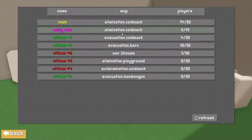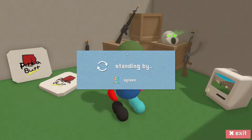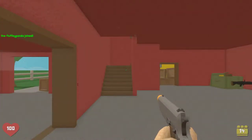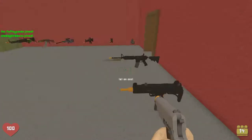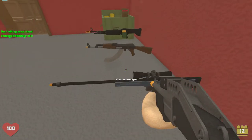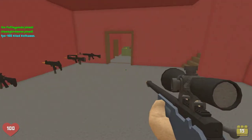So the next game mode we'll be playing is called War. In this one you actually have teammates, which I also didn't know when I was joining. It's not a free-for-all like the last one. You get to pick whatever weapon you want at the start, so this is a good game mode if you want to actually test out the different weapons. I got to use the sniper rifle, which was super cool.